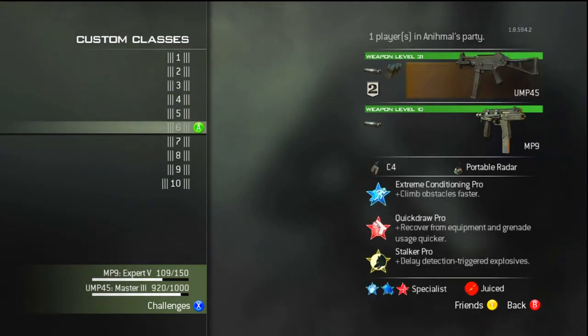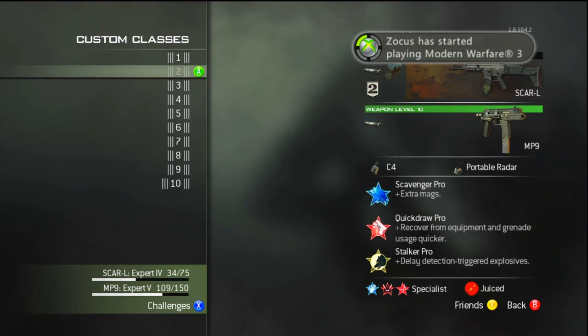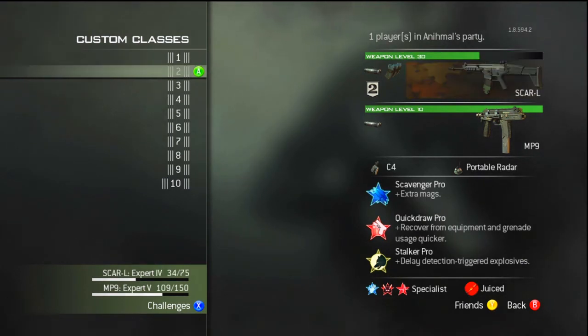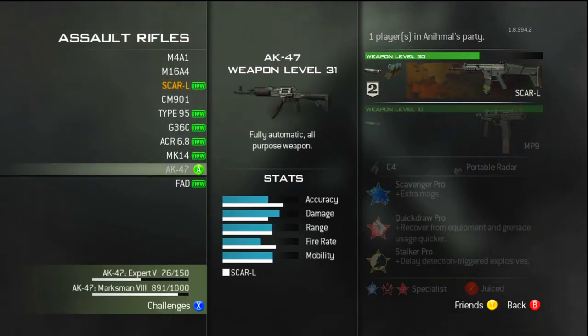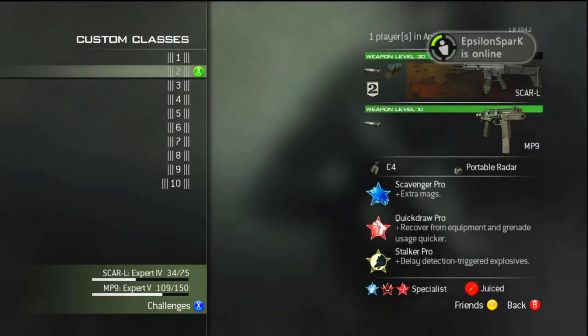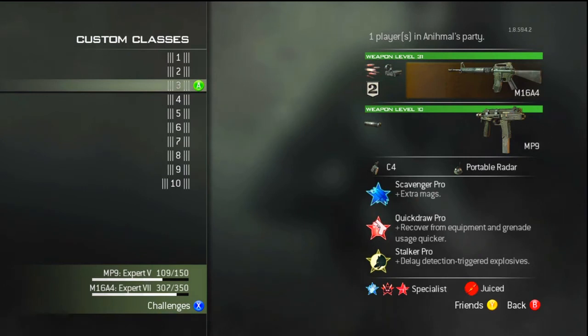I have three assault rifle classes. I have two that are identical — one with the SCAR, one with the ACR. The ACR I always have, just in case I get into those try-hard lobbies. The SCAR I usually change around with any other automatic assault rifle — like a G36 with silencer and extended mags, or red dot and silencer. The ACR just stays like that, I don't move it at all. Then my M16 is the burst fire class — I switch between the M16, Type 95, and MK14.